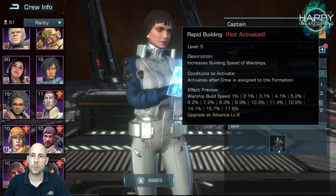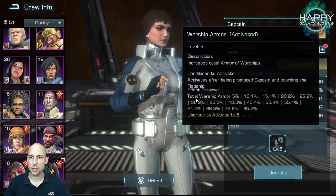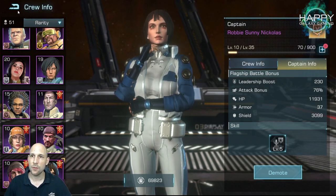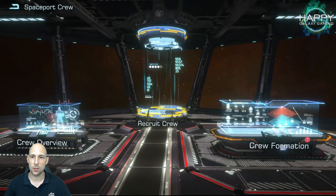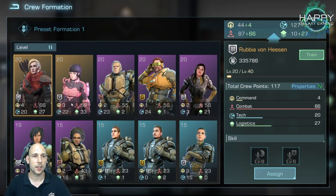Yes, Robbie — she also has warship building speed. She's a nice captain because she gives warship armor, but if you don't use her as captain she'd be a great crew member for the faster warship building setup.